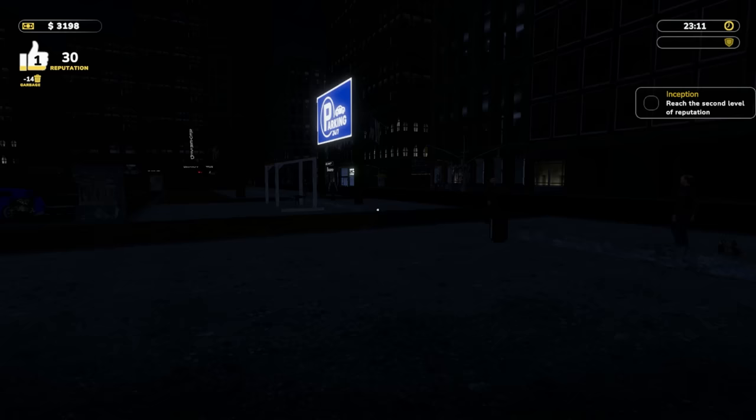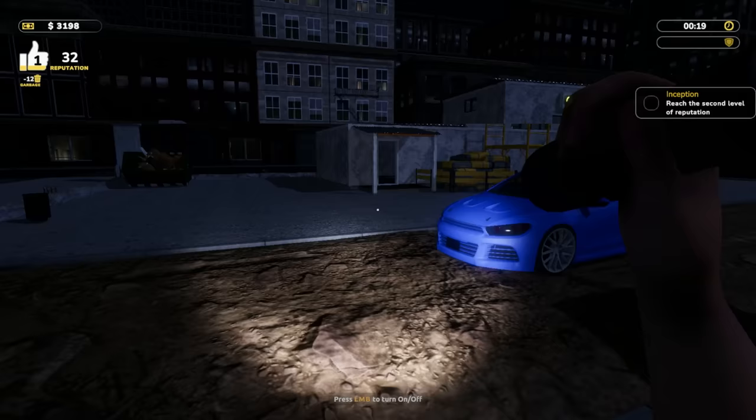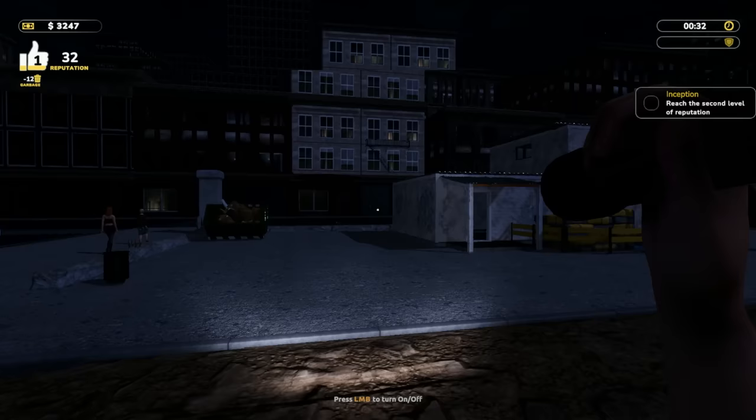All right, we got a drunkard right here — we better keep an eye on him. He's barely wobbling around, you better not be coming in here messing with these parked cars — we run a premium business here. Our second car arrives. 'Sir, have you been drinking tonight? Maybe give me a tip.' Thanks for parking at Parking 24/7!